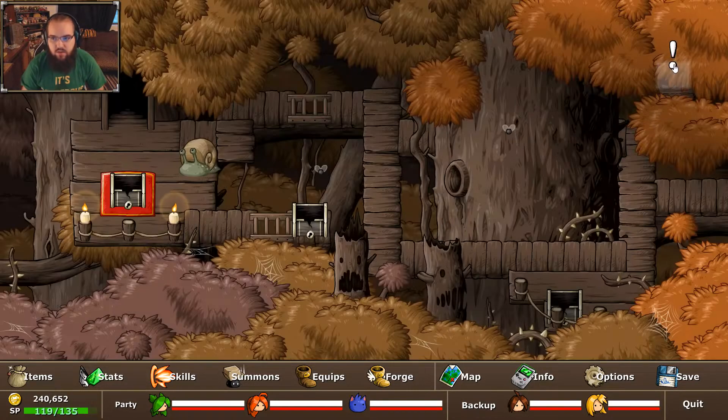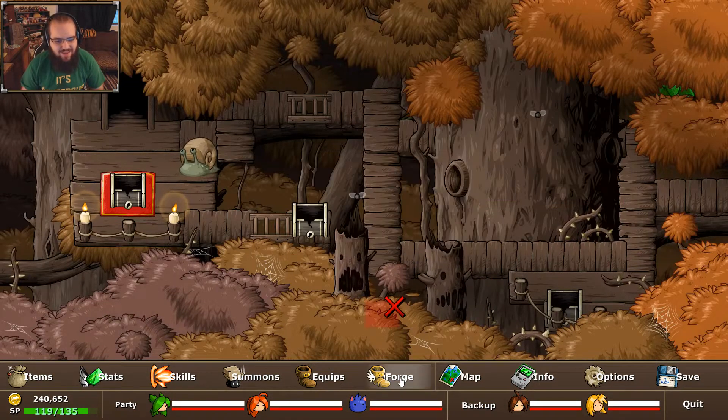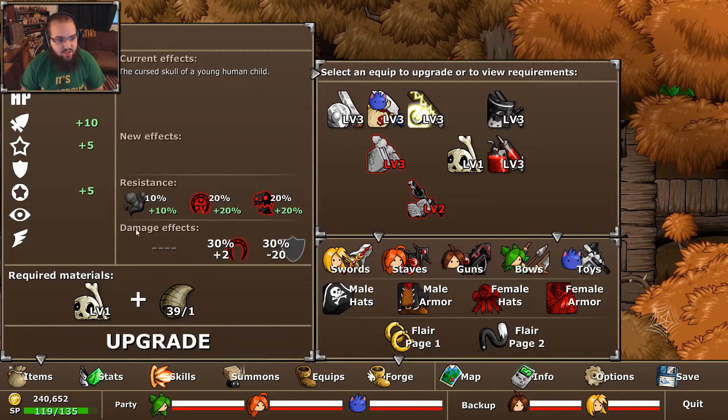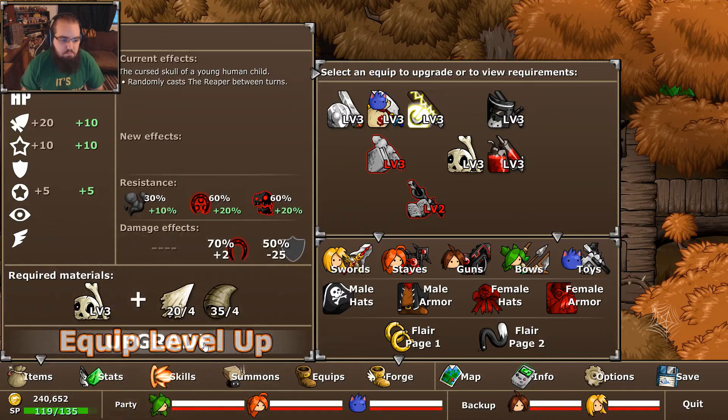We'll do that soon-ish. There's also this up here — a hidden chest. Human skull. It's actually the skull of a child, which is... a bit of a strange weapon. We'll go ahead and upgrade that. You'll see it's actually elementless with some okay resistances. Inflicts bad luck, randomly casts the Reaper. I don't know all the properties of this attack, but its main claim to fame is instant killing.